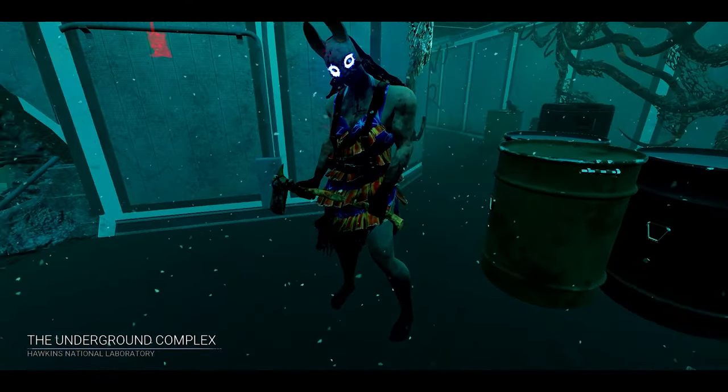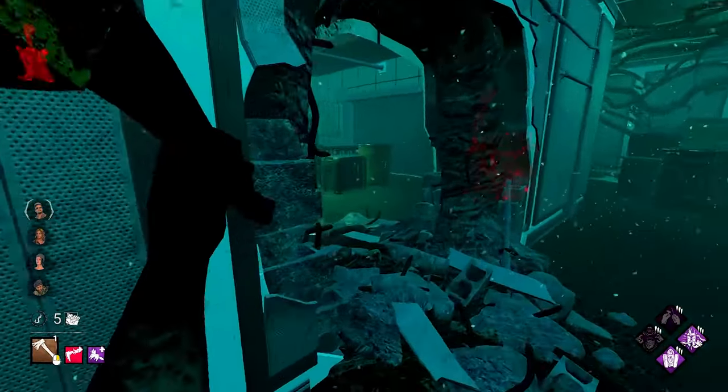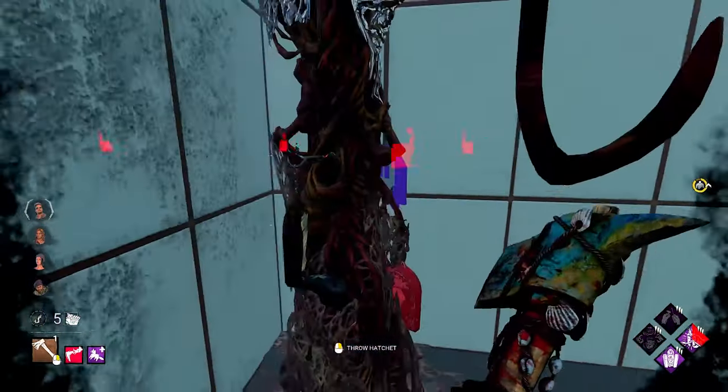We are on Hawkins Laboratory — let's get it! Where are we going to go first? You know what, I might just toss the hatchet and reload straight away — don't let them have even a slight chance of knowing that I'm coming anywhere near them. This is good info though.